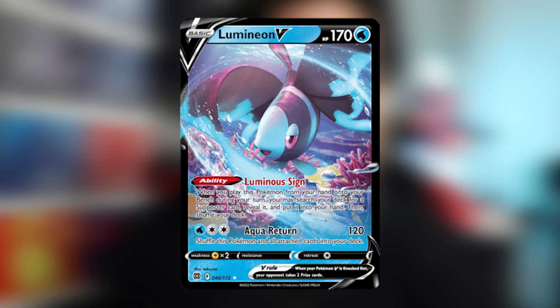Next we have Lumineon V. You mainly use it for its effect, which lets you get a supporter from your deck into your hand. But with the new Legacy Energy, we can now attack with it. With Legacy Energy and 2 other energy, Lumineon can do 120 damage and shuffle itself and all attached cards back into your deck, so you can use Lumineon over and over again.